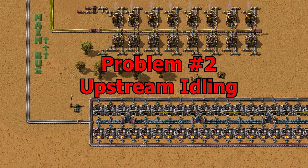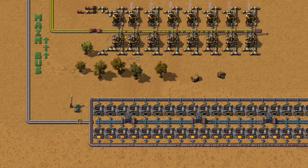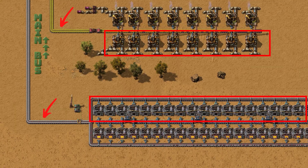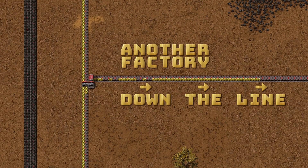Problem number two is upstream idling. If one of the lanes is backed up, the furnaces or mines feeding that lane will go to sleep, leaving half your smelting array idle while you still need resources further down the bus.